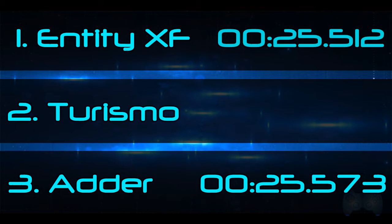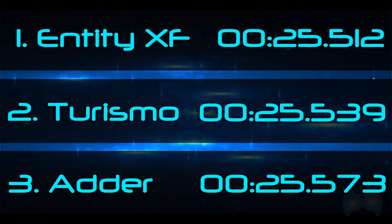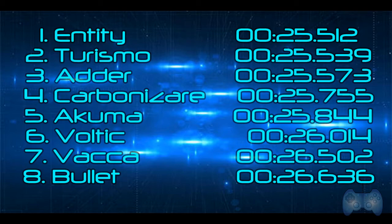That's right! The fastest car in GTA 5 Online is the Entity XF with a whopping time of 25.512 seconds. And coming in just 0.27 seconds behind is the Turismo, the 2nd fastest car in GTA 5 Online. Here you can see the top 8 results of all of our testing of the fastest cars in this game.